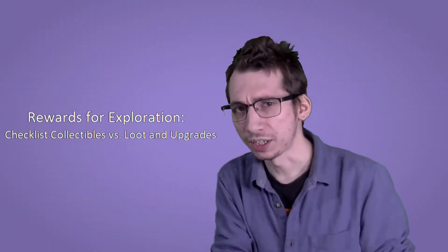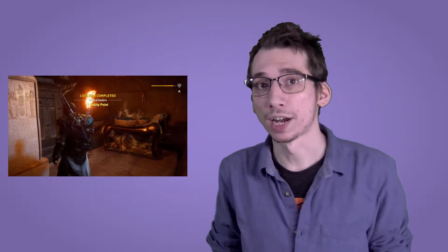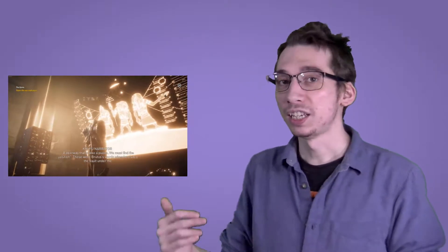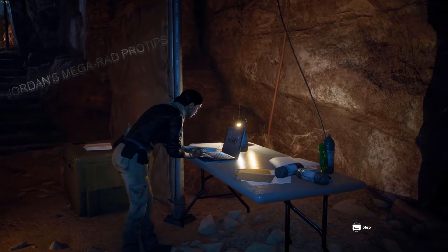Some games transcend the collectibles-versus-loot dichotomy and combine checklist-style loot with character upgrades or gear-type loot, like the shouts in Skyrim where it's a checklist but it's still an upgrade. This game kind of flirts with that idea with the ancient tablets and tombs, which give you an ability when you find them — a lot like the Places of Power in The Witcher — and then the ancient mechanisms, which reward you with plot threads of the greater ancient aliens storyline. Unfortunately this is executed very poorly, usually read in a monotone voice and going on way too long. Pro tip: leave the room as soon as the mechanism starts explaining, then just read the stuff later on Layla's laptop in the present-day moments.